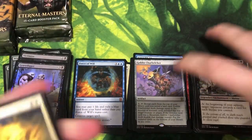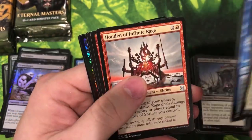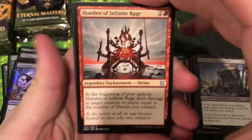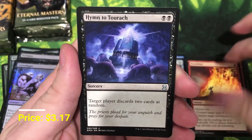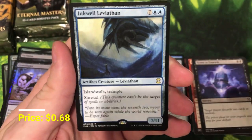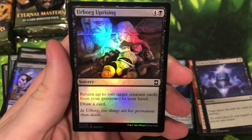Try to reorganize it — there we go. Straight to the uncommons now. Honden of Infinite Rage, Pyroblast — that's a nice one. Hymn to Tourach — another nice one — and our rare: Inkwell Leviathan. And the foil: Harbinger's Uprising. And an elf.